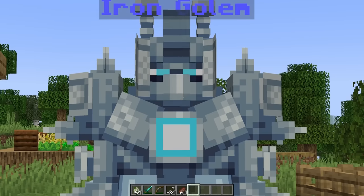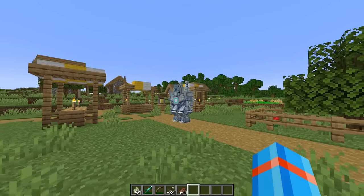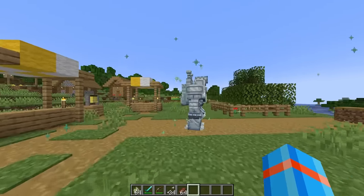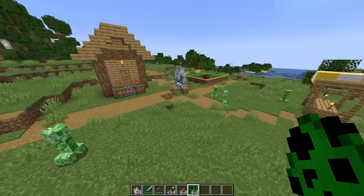Before any of this is possible, we're going to have to activate the core — just give it a little spark to get our iron golem going. And he's active. Maybe five, six, or seven of these creepers will do the job.